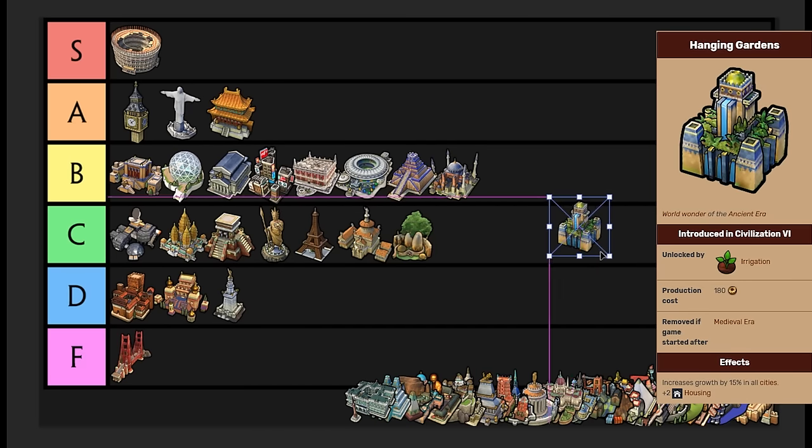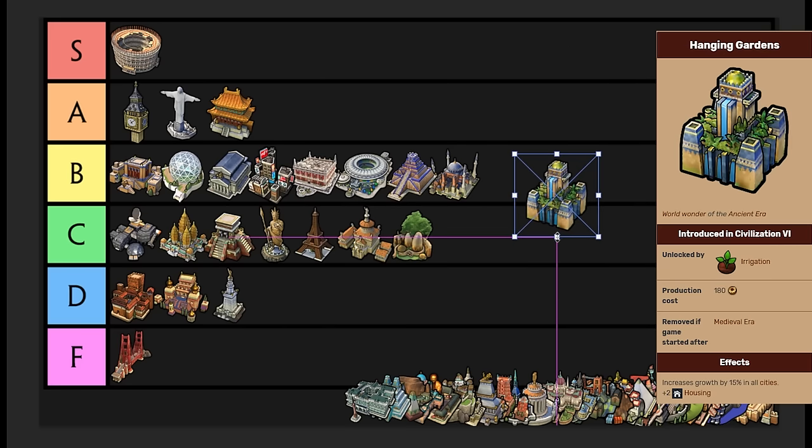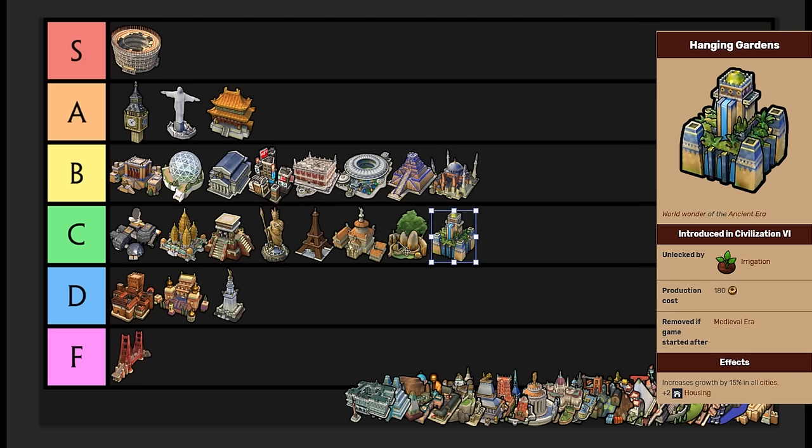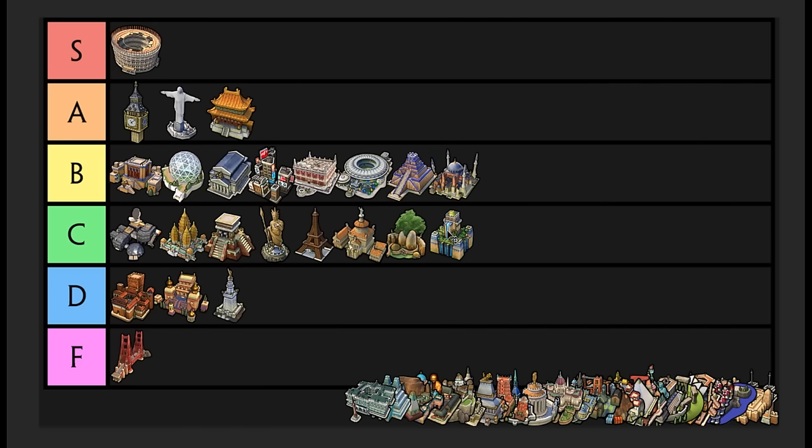Hanging Gardens — it's almost impossible to get in Deity. It's nearly deity tier. But because of its usefulness, I'm putting it into C tier. Hanging Gardens gives you plus two housing and increases your growth in all of your cities by 15%. With the Heroes and Legends game mode from the New Frontier Pass, all of your hero units have plus 10% increased lifespan, which is really nice. Without that, this would probably be D tier. It's even more so deity-tier difficult to get than Etemenanki and Great Bath, but its usefulness is definitely a little more than Great Bath. C tier.